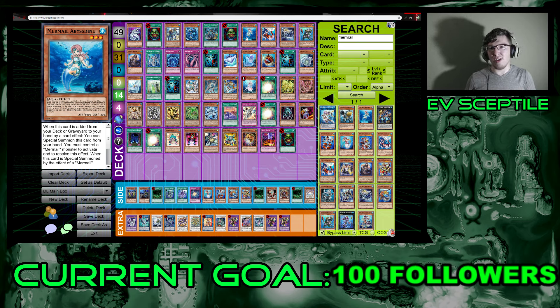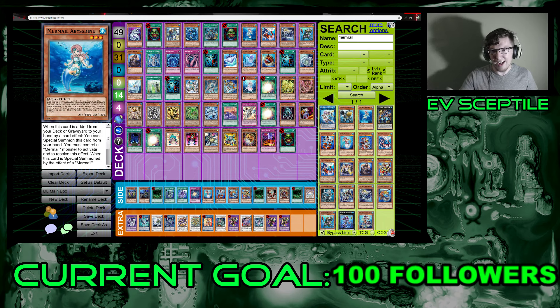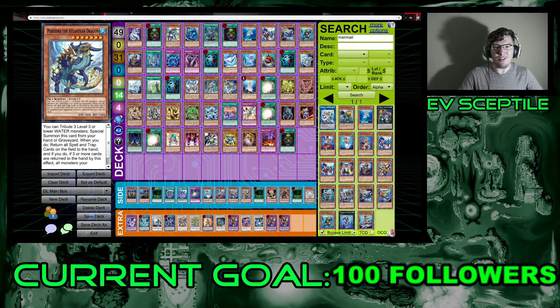First up is Abyss Dine — a level three Aqua with 1000 attack and 200 defense. You're not using it for stats; you use it for field presence and its effect. When this card is added from the deck or graveyard to your hand by a card effect, you can special summon it from your hand, but you must control a Mermail monster. Abyss Pike, which lets you discard a water to add a level three water from your deck, makes this very easy.